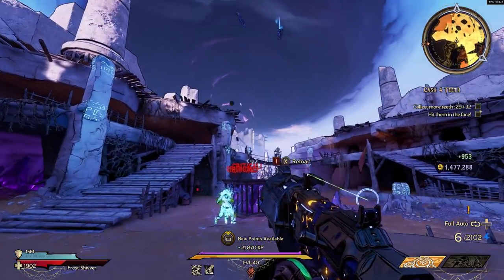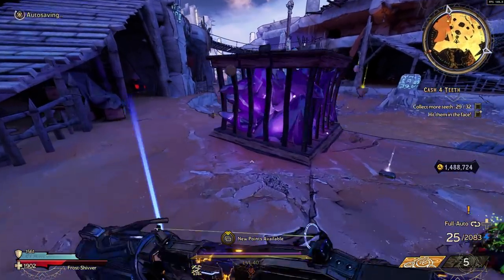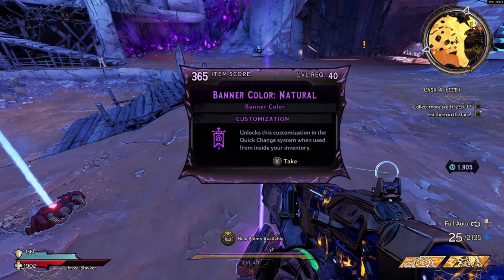Son of a Witch is down. Any cosmetic drops? We did not get it, but we did get a natural banner color though.